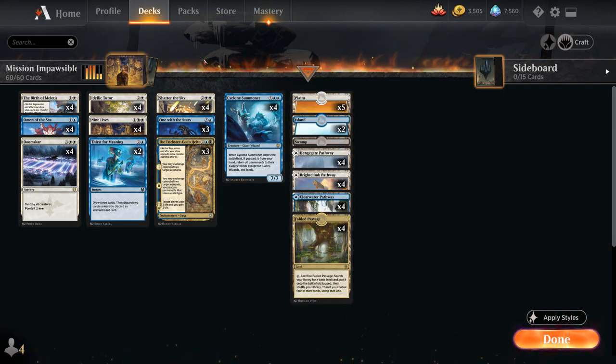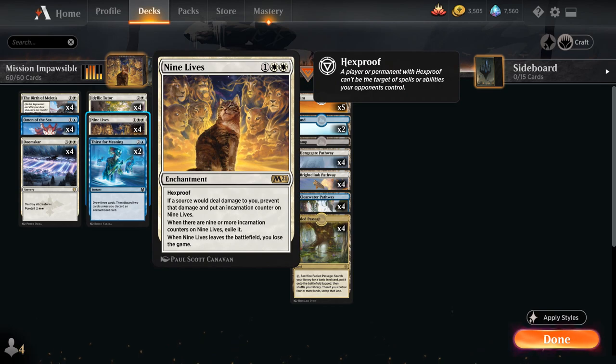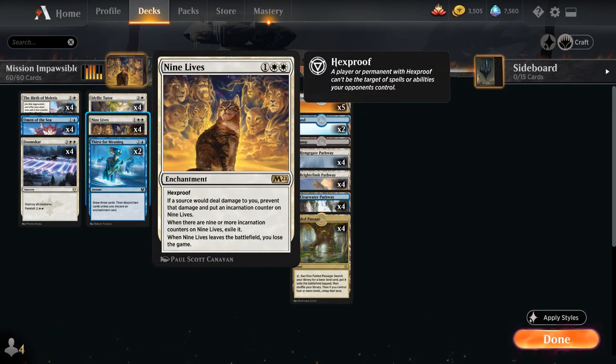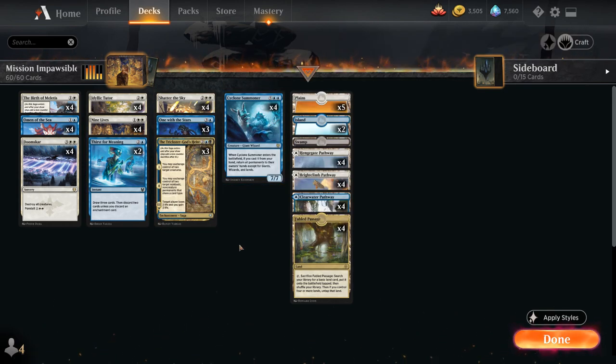We have the full playset of Cyclone Summoner, which is a bit more unique and difficult to find in the deck, and 4 copies of 9 Lives. If you have multiple copies, the game will automatically put counters on the 9 Lives with the least amount of counters. And if you control a 9 Lives and the opponent controls a 9 Lives at the same time and you cast Cyclone Summoner, the non-active player's triggers resolve first — meaning the opponent's lose-the-game trigger resolves first. So if you both control 9 Lives and cast Cyclone Summoner, you still win the game.